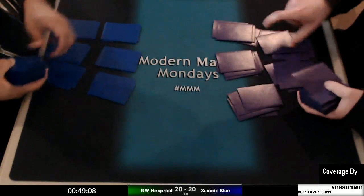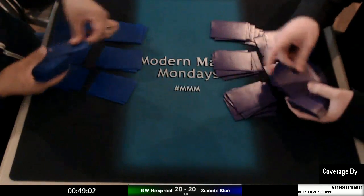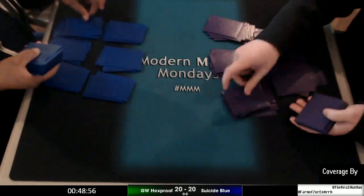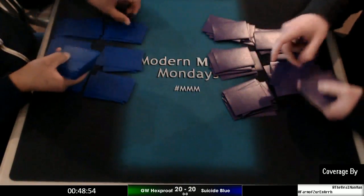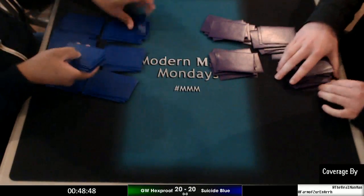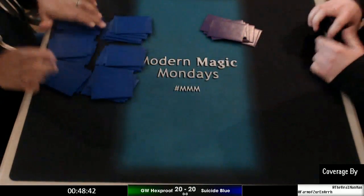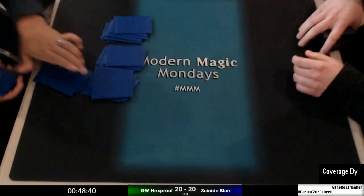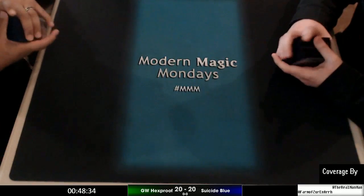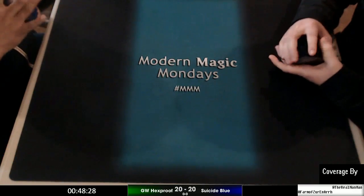It does make it tougher. I guess you can adjust the suicide zoo list and add in that black instant — I think it's instant — where a creature gains infect, and you could do it that way. Instead of relying on 20 damage in a turn, you can do 10. Just something to think about.